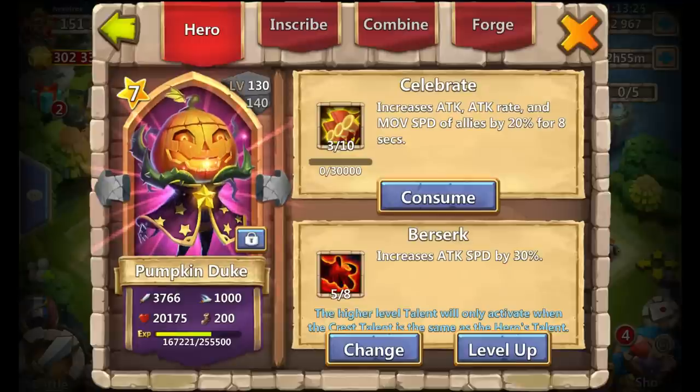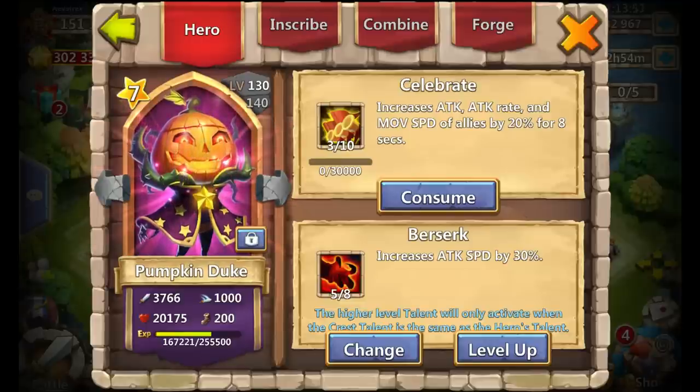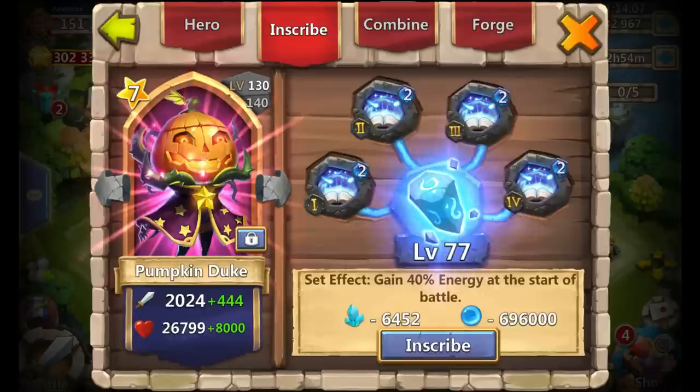This is my backup Pumpkin Duke. A lot of people ask why I changed my main Pumpkin Duke from 5-0-8 Berserk to 5-0-5 Revitalize — the reason is I actually have two Pumpkin Dukes with 5-0-8 Berserk. Also, with fame the way it is right now there's no way I'm getting Pumpkin Duke's Berserk to 8 of 8 anytime soon — we're talking months and months. So there was no point leaving 5-0-8 Berserk on my main when I can just put a 4-0-5 Berserk crest. On Pumpkin Duke, 4 and 5 Berserk are really the exact same.